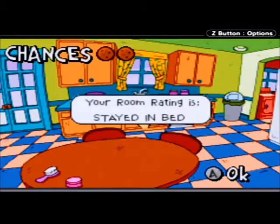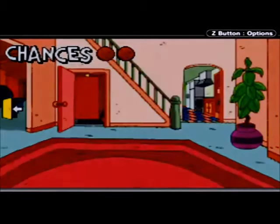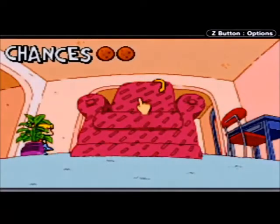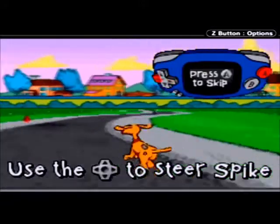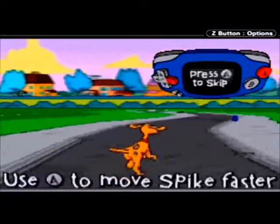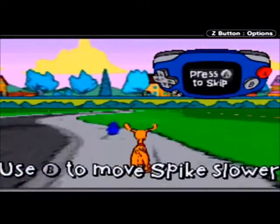Your room — ready to stay in bed. Hey there Spike! Guide Spike to the chorus — use the D-pad to steer Spike.